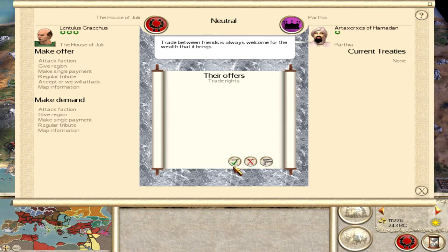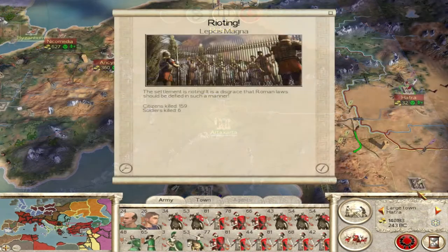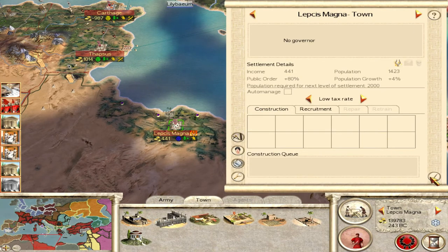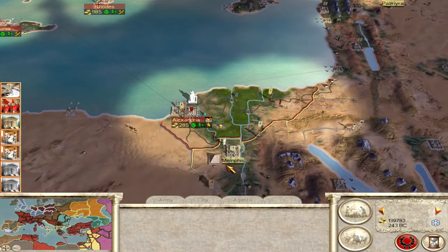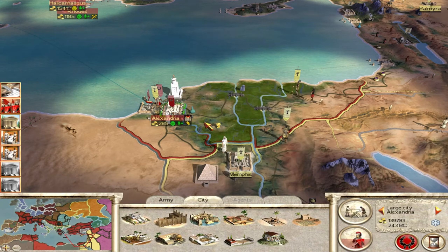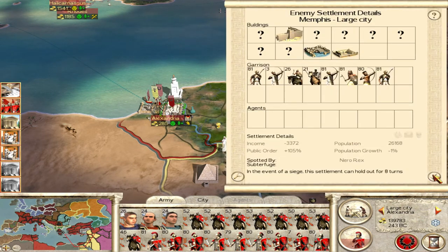Parthia wants trade rights - normally they attack after giving you trade rights, so I'm not too optimistic about it. We'll get the map information. Oh god, they've got the settlement right at Ellepsis Magna - wow. Alexandria is besieged again. Who's this army? They've got this guy as well - a couple of good units, the rest of it's pretty trash. I think we'll probably attack them next episode and look to go straight to Memphis and hopefully draw them into Memphis.